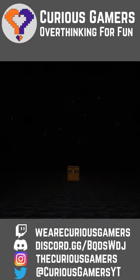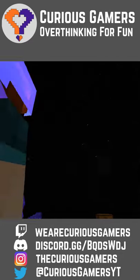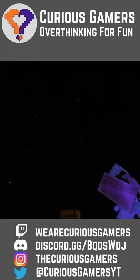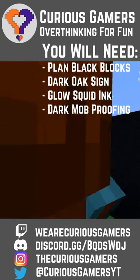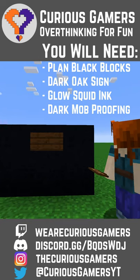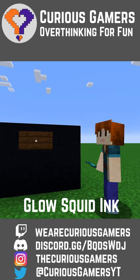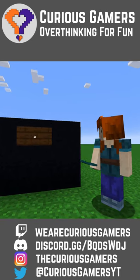Hello and welcome to this tutorial on how to do a starry sky within a build in Minecraft. The basic principle is you make a very dark room using black blocks, then you put on a dark oak sign and pop glow squid ink onto it — and that's your star.